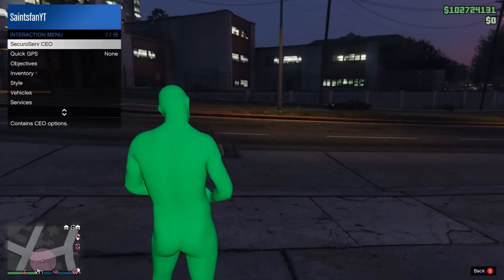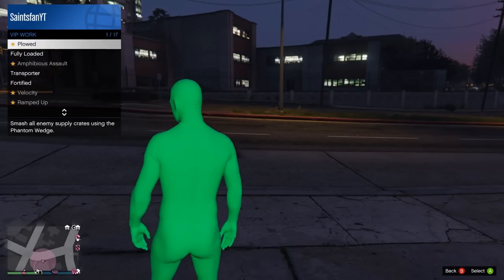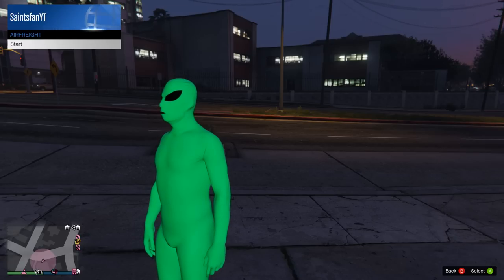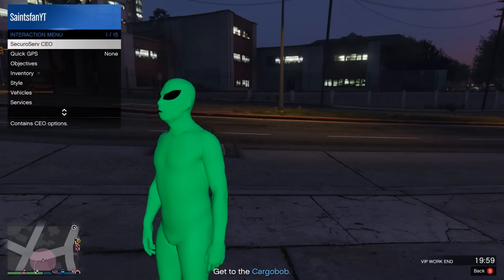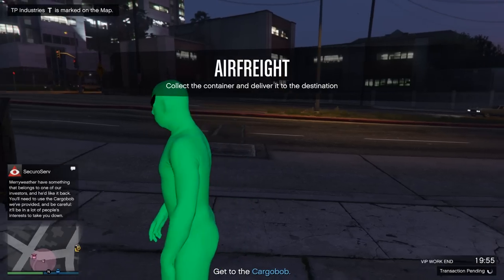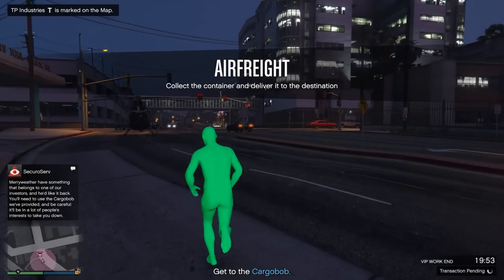The way this works: simply go to your CEO menu, like you're seeing in the gameplay, go to the jobs section, and start up the Air Freight mode. This is going to give you the best Cargo Bob for at least 20 minutes.